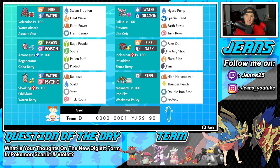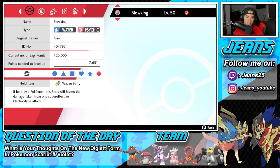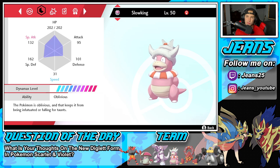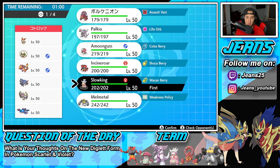First battle coming at you guys — we're going up against a pretty cool team. This guy's rocking Kyogre, Lunala, Zacian, Whimsicott for support, Victini, and last but not least Charizard. How should I play? I feel like leading Slowking here to set the trick room — Slowking is nice at 202 HP which is rather high — I feel like it gets that trick room pretty easily.